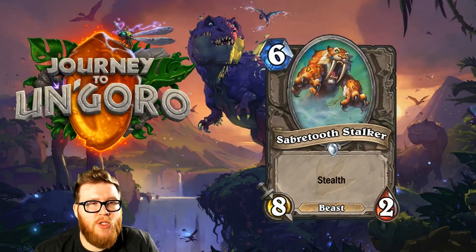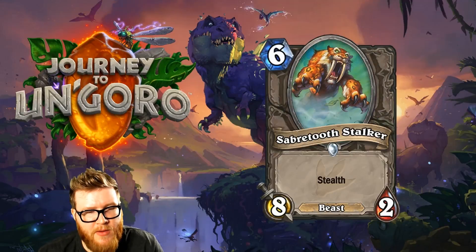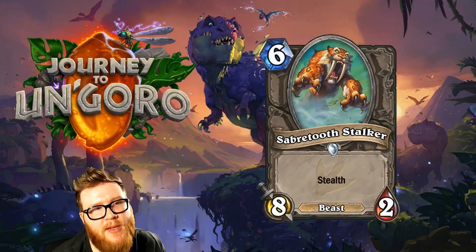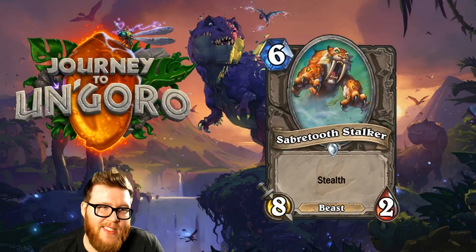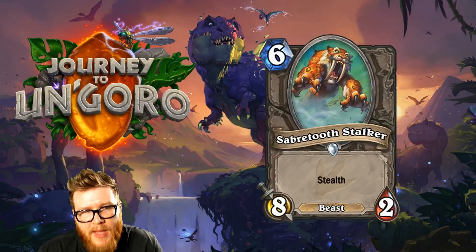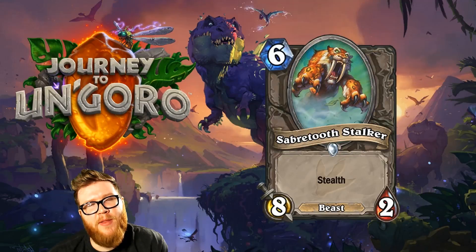Moving on to Sabretooth Stalker, a new 6-mana 8-2 Beast with Stealth. It's a scary Stranglethorn Tiger, but I don't think it's as good because 2 health is way more susceptible to AoE removal than 5 health. It's still going to die to Holy Novas and Consecrations that Stranglethorn Tiger just sits through. It's cool and very aggressively statted — if it survives it'll kill opponents quickly — but you'd generally rather run Stranglethorn Tiger. In a buff-style deck that can give it health quickly, maybe it could work, but there are probably better cards.